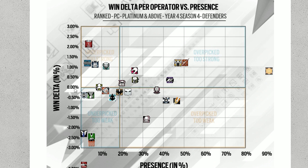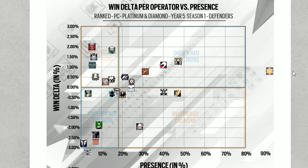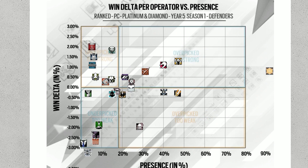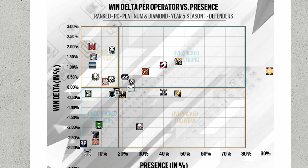Now Bandit's win delta isn't as high. This axis shows how well they do — like how much they win the match. And this axis is their presence, which is basically how much they get picked. If we come to year five, you can see Bandit has definitely shifted upwards. He's got a better win delta as well as slightly more presence, so he's going slightly to the right. And if we look at Jaeger, he's pretty much in the same spot — he's actually got more presence than last year.